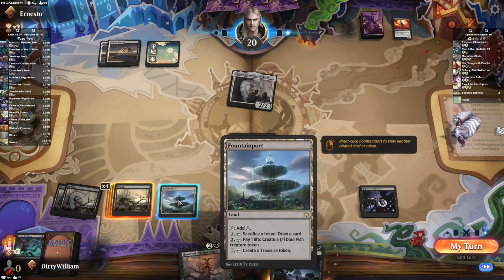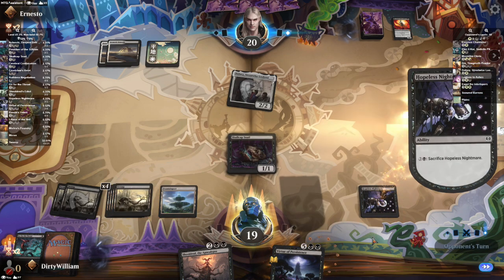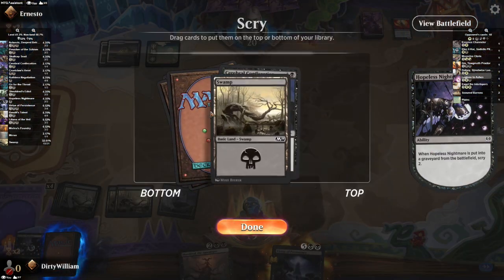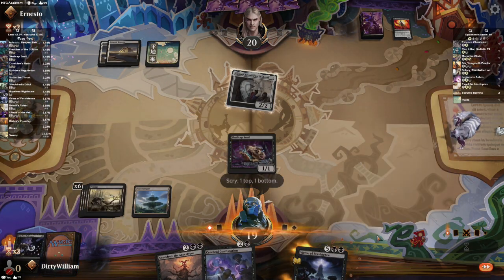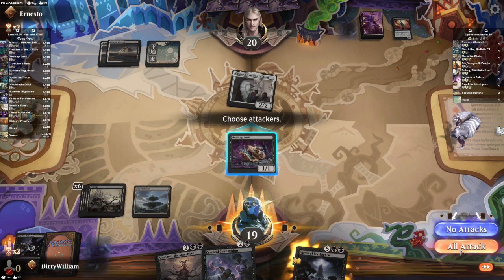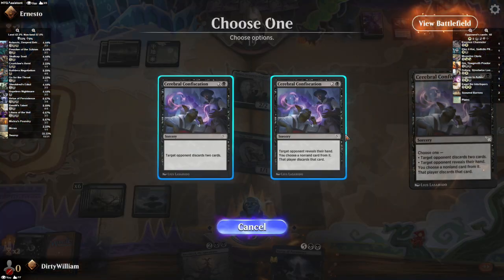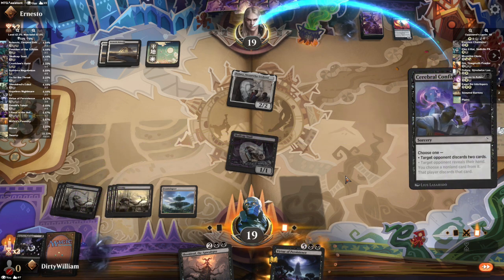If I pay three and pay a life, I can create a fish token. Should I do that, or should I crack this? I think I want to crack this. I can attack for one with a snail. I do want more discard in my life so they can get rid of two cards in their hand. We'll attack with the snail — slowly, they're down to 19. We will Cerebral Confiscation — 'target opponent discards two cards.' There's only one opponent; why is it making me choose who it is? It doesn't say target player. That's got to be some weird coding thing.